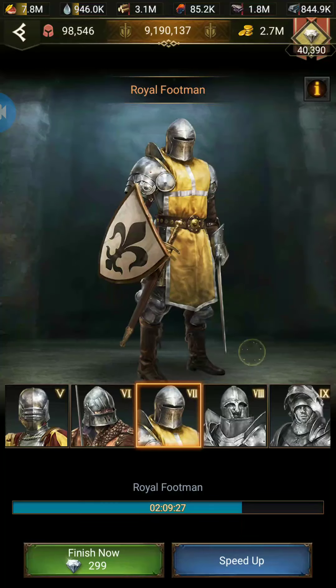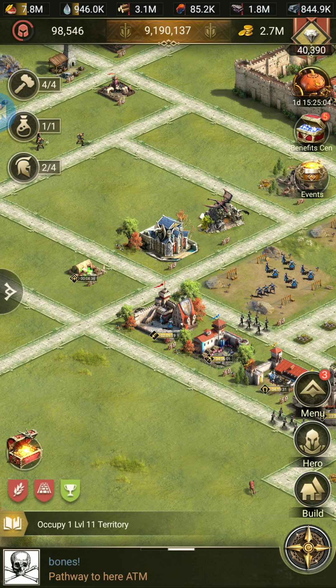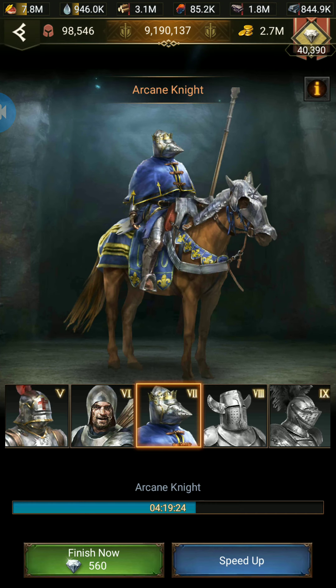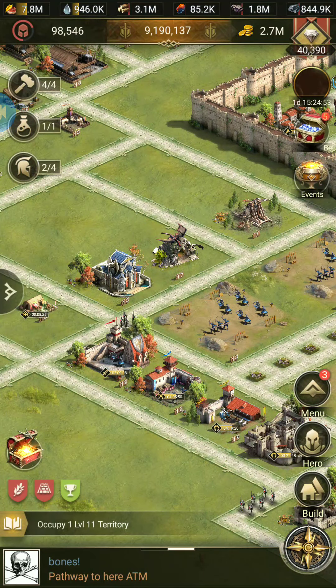Here again, load is 10 and marching speed is 12. So basically I found that all these troops except cavalry have less marching speed plus less troop load.